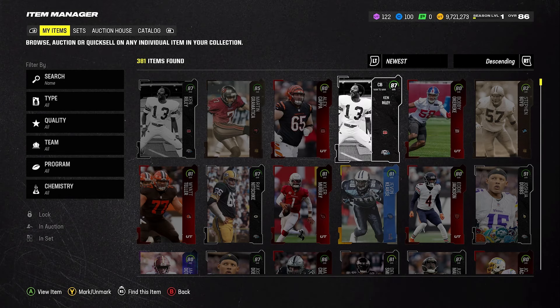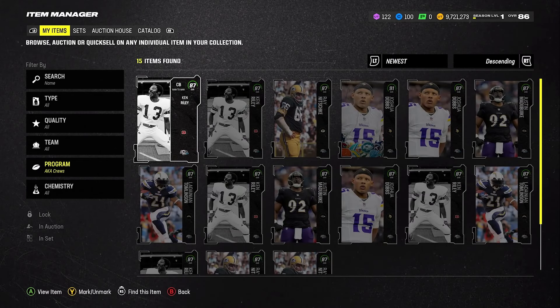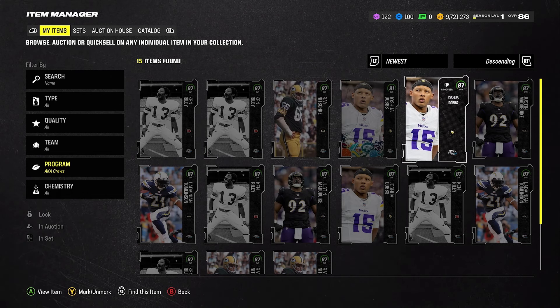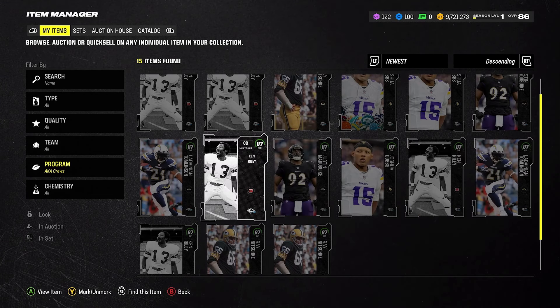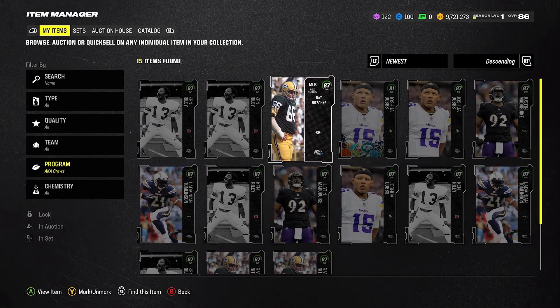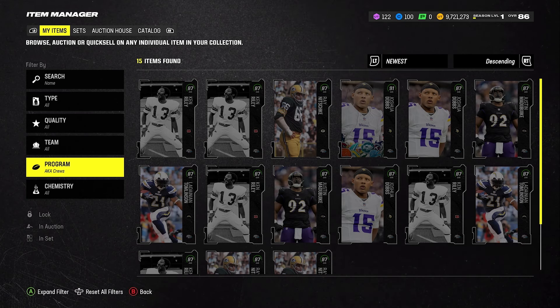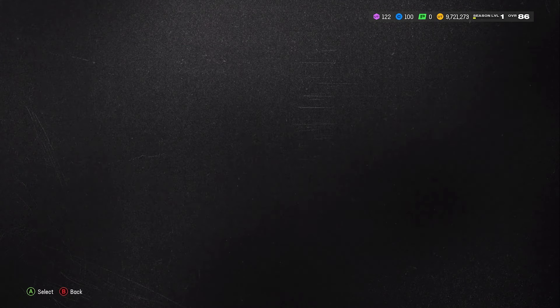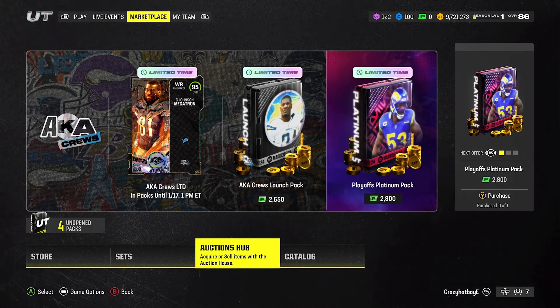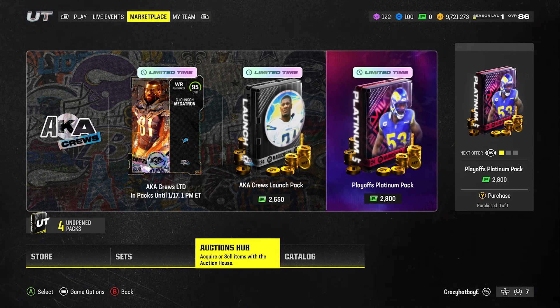Let's see how many of these we got. Program: AKA Cruise. Counting up — looks like about 240 total. Plus another 100 is 240. So we might have enough coins to make back our coins — we just got to sell everything out. So there you have it — that's your video. You can tell that pack opening was trash. Those packs were trash. If you're thinking about opening up those packs, don't do it — it's a big L. Other than that, thanks for watching. Have a great day, even better tomorrow. Peace out.